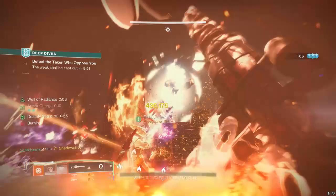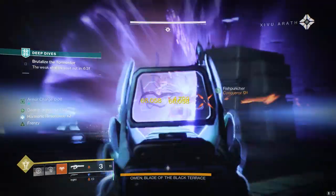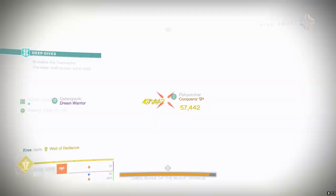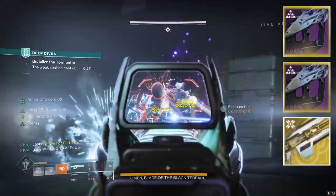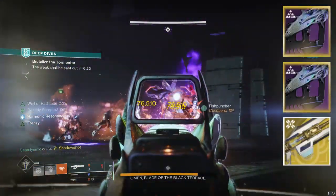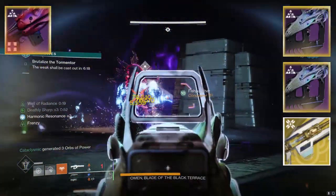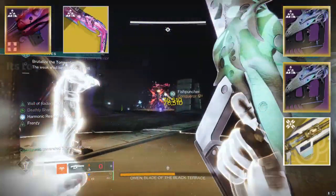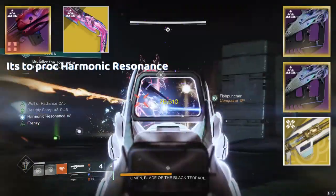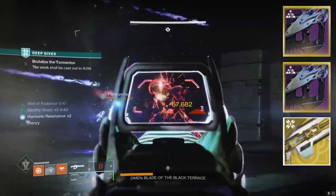The first boss literally just gets folded by Anagis. For the second boss, because he is a Tormentor, I recommend two Briars and a Divinity. Make sure if you're rocking the Briars, you have the Deeper Origins seasonal artifact mod equipped along with two other Rooted Nightmares weapons — most likely Casing of Ejection and Conditional Finality. This way your Briars is going to absolutely fry. Mine only had Reconstruction and Frenzy and it was doing some pretty nasty damage.